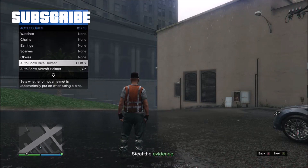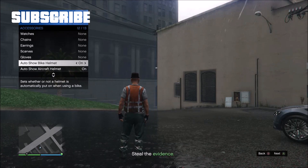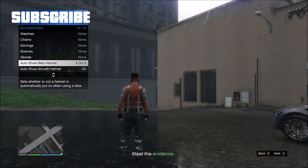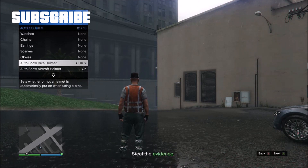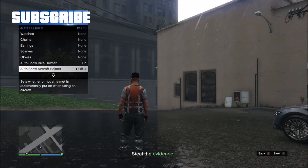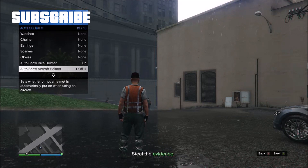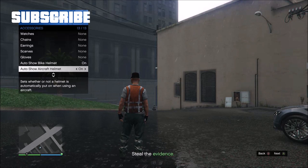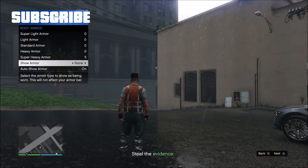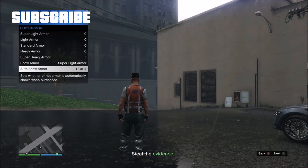Once the match starts up, hold down select, go to inventory, accessories, scroll down to the bottom. Auto show bike helmet — press A on and off for about 12 seconds and make sure you stop at on. Now go to auto show aircraft helmet and press A on and off for about 12 seconds and make sure you stop at on. Then go to body armor and show armor, pick super light armor.